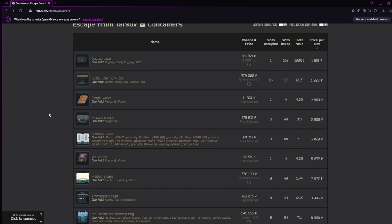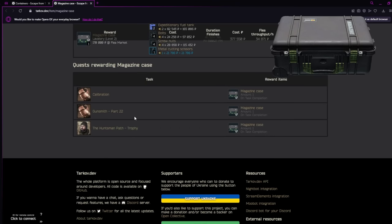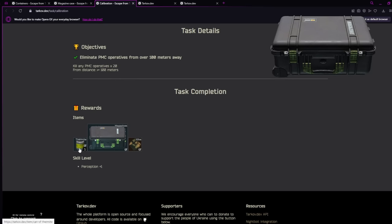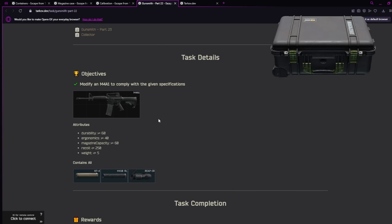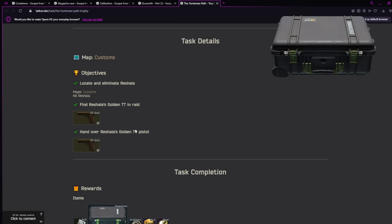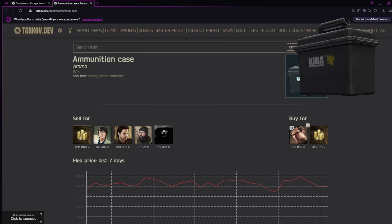Moving to the dedicated cases category — buckle up, there's a lot here. First up is the magazine case, and there are three quests to get one. First is Calibration from Mechanic at level 47: kill 20 PMCs from over 100 meters away and he gives you a mag case, a Keep armband, and five thermites. Next is Gunsmith Part 22 at level 39: build the gun to spec and he gives you a magazine case. Last and earliest is a quest that unlocks at level 2 — kill Reshala, turn in his pistol, and he will give you a magazine case.